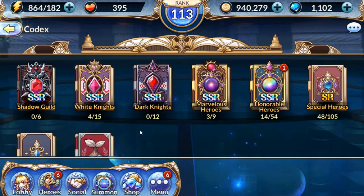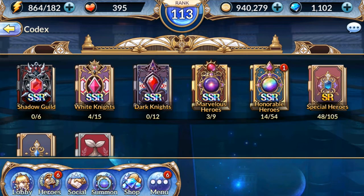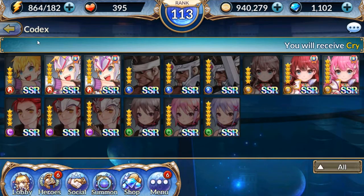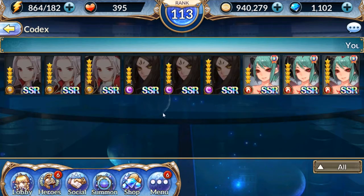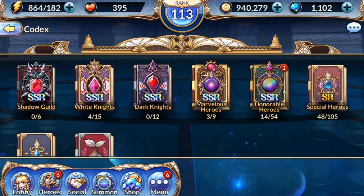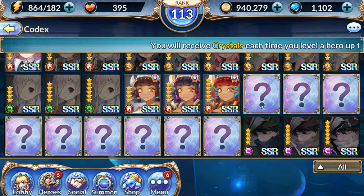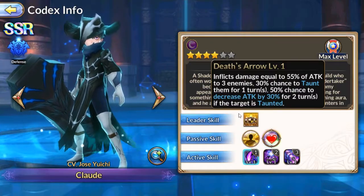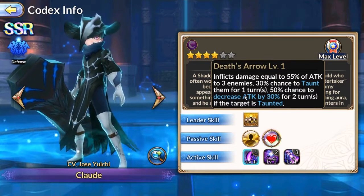Now I need to find this other character — he's not in the Shadow Guild, not in the White Knights, not in the Dark Knights either. Oh, so now they added these 'characters coming' slots. This last character is Clyde. Let's see what he has — he's more of a tank.